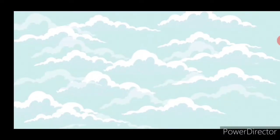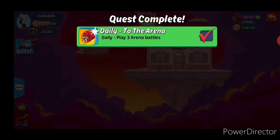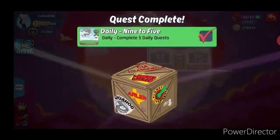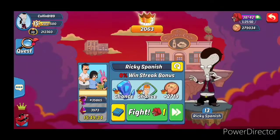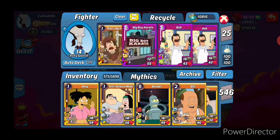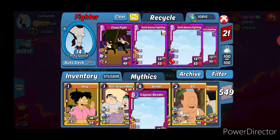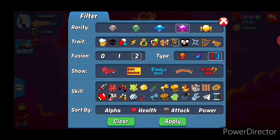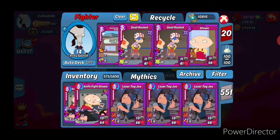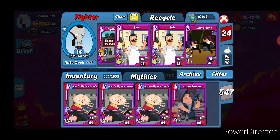I'm going to change this deck up. I like having legendary Bobs in there, but I need a little more attack options. I'm going to put those Laser Tag Joes in — five of them. See how that plays. One, two, three, four, five. And I'm going to take out two of the Bobs.